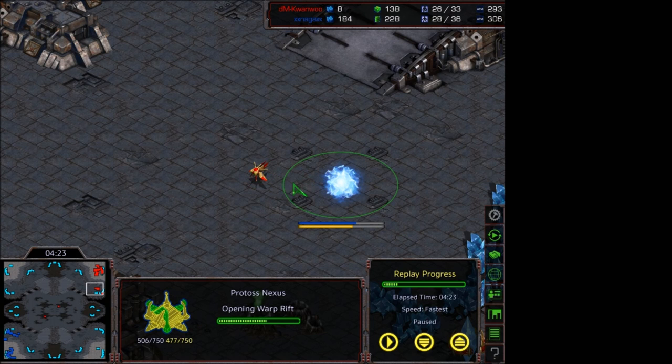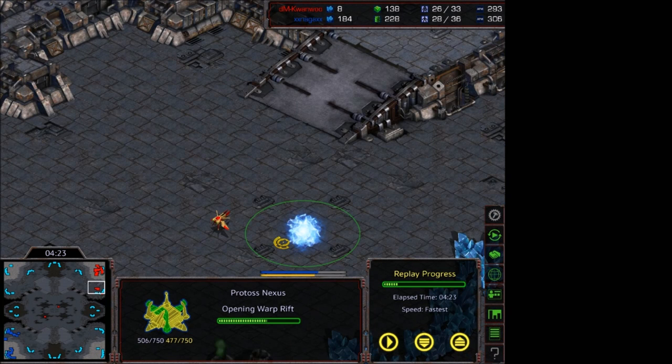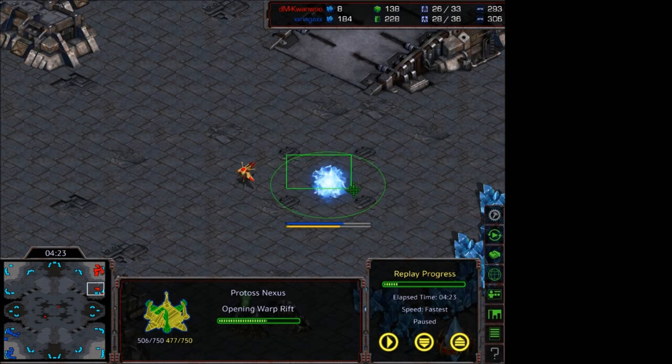If you're scouting Protoss last, hide your SCV somewhere out on the map and send it in at 4:00, arriving around 4:20. That 4:20 timing is key - if you don't see a Nexus there, even without a 100% scout of his base, this is not a standard game. It could be a DT rush, one-base robotics, or two-gate Goon. If there's no Nexus at 4:20, something weird is going on. If you scouted Protoss early and see range, leave his base around 3:05. He's not going to cancel range and go Citadel. Hide an SCV on the map and come back to check the Nexus at 4:20.